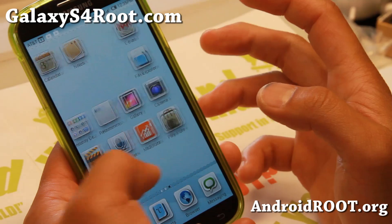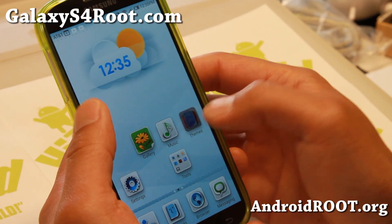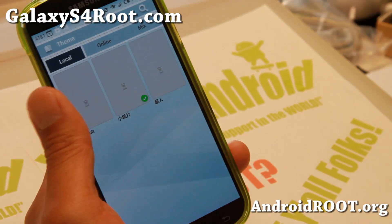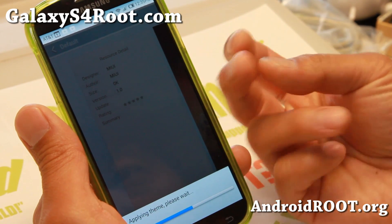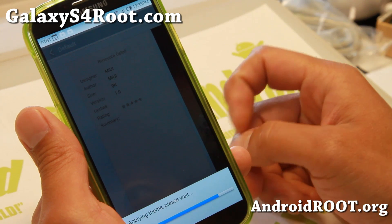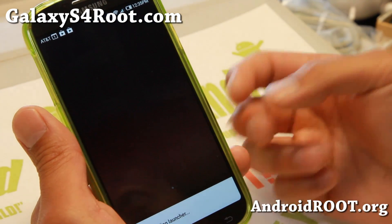You can also get a bunch of free ringtones. It is loaded with a lot of cool stuff. Now this is one of the first ported versions so you might find some bugs. I'm not even sure if 4G LTE is working — I've got my AT&T SIM card in there and the GTI 9505 doesn't have 4G LTE support for AT&T, so I can't test it.